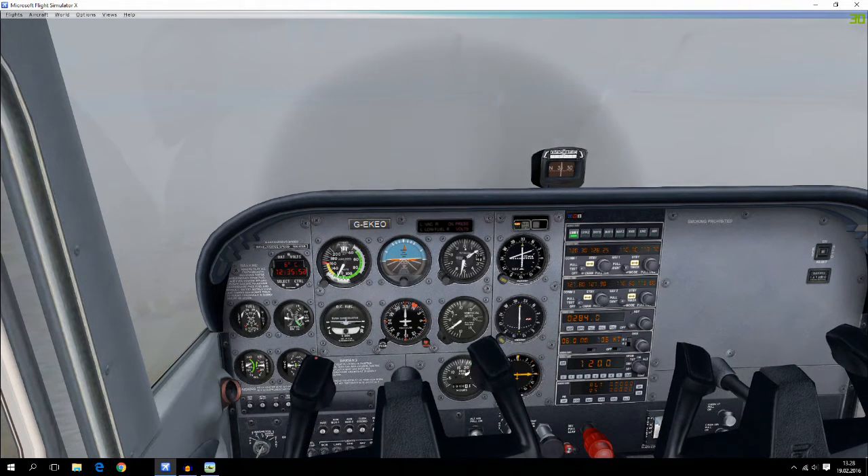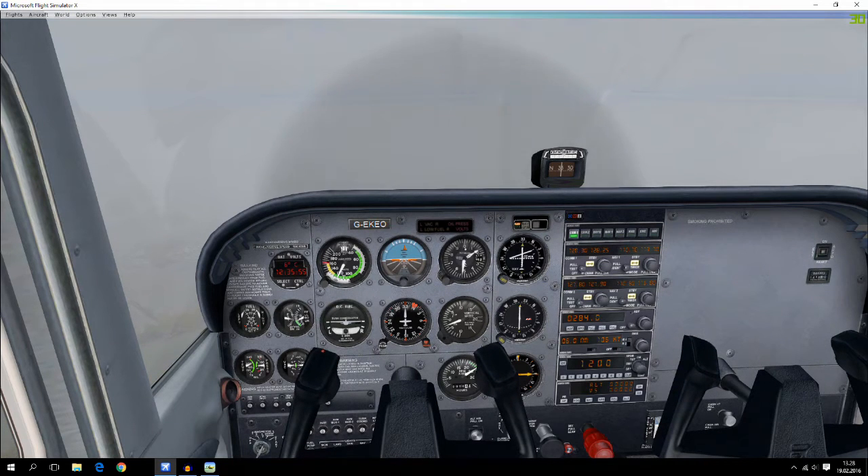Now we want to wait for the glide slope. We are too low — when the glide slope needle is higher, it means we are too low. If the localizer needle is to the left, we are to the right of the runway; if it is to the right, we are to the left.